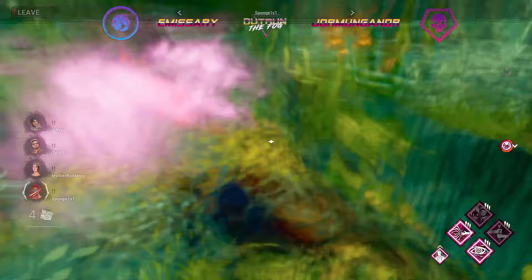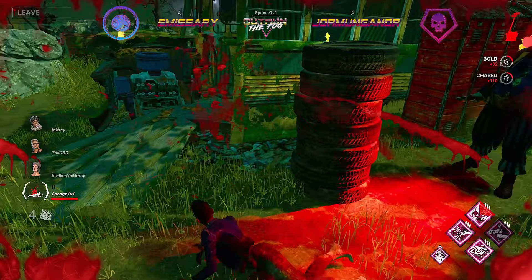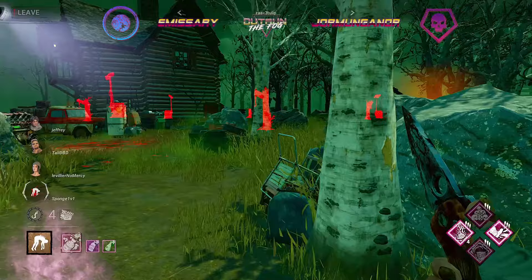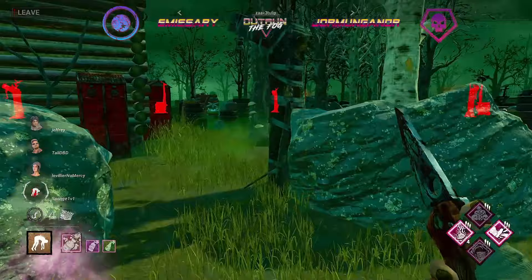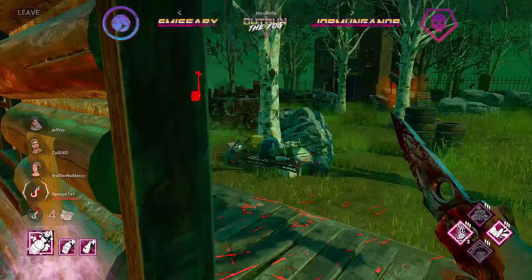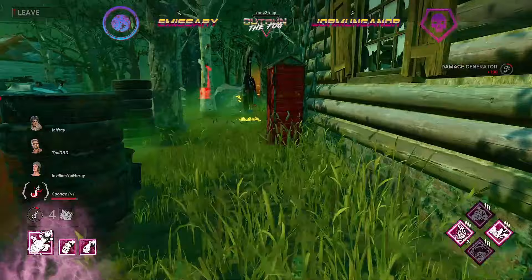Another purple bottle, taking chase back onto the fun buses — that should be our first down. Oh my, it was just barely our first down with that Head-On — oh man. Great job by the killer being able to secure that down right before the Head-On comes in. This should be our first Pain Res of the game as well — there it is. Pain Res still knocking off 25% of the most active generator. Go ahead and take a nice little kick at this gen.